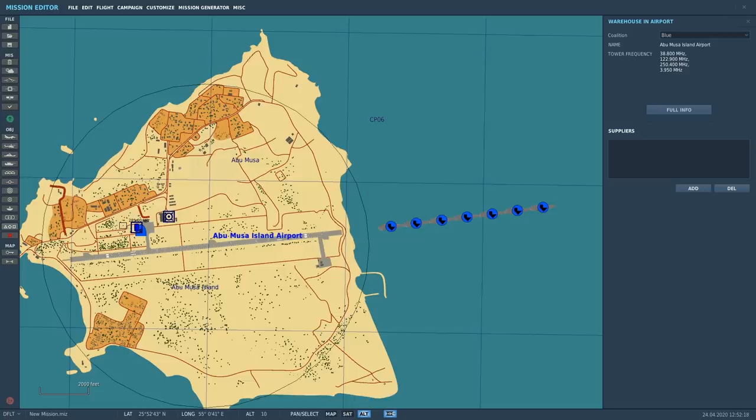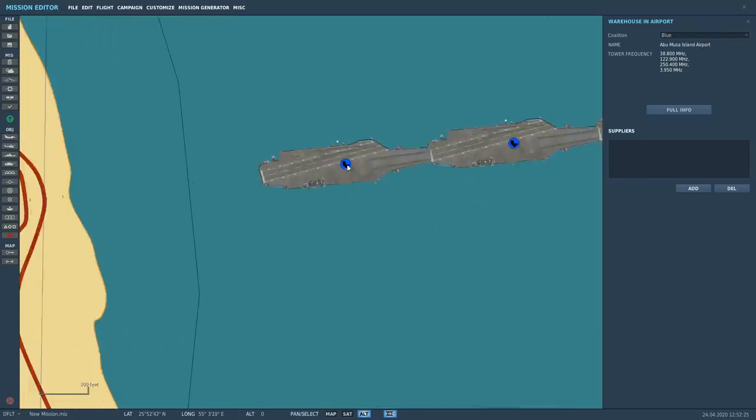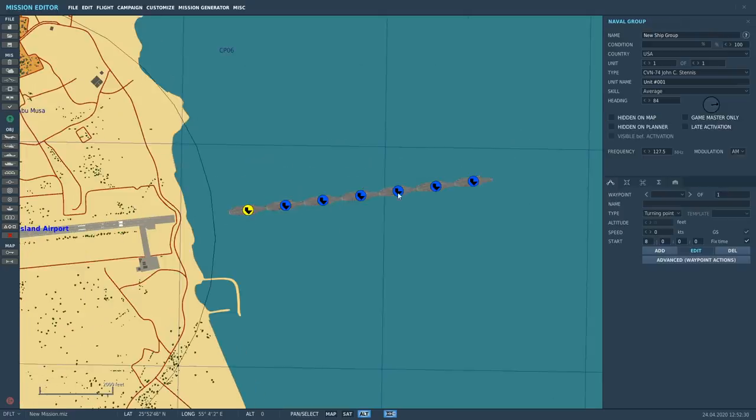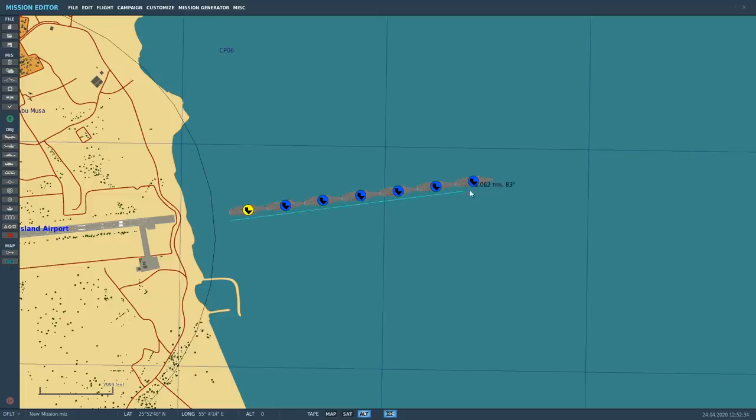We've got the worst conditions I can think of for doing this. First of all, you have to have a flat sea, which means putting no wind on — so we've got no wind. I've got Stennises and they are not invincible, they are damageable. I've got one, two, three, four, five, six, seven of them in a row, creating a potential longitudinal runway of 1.17 nautical miles.